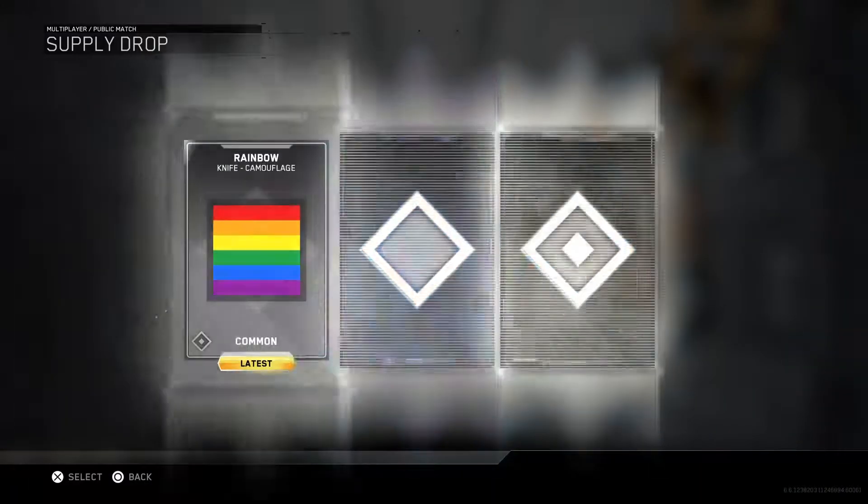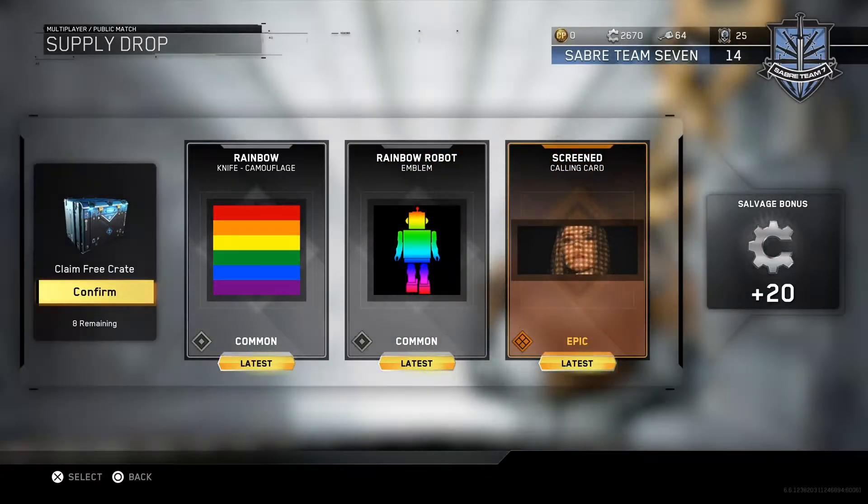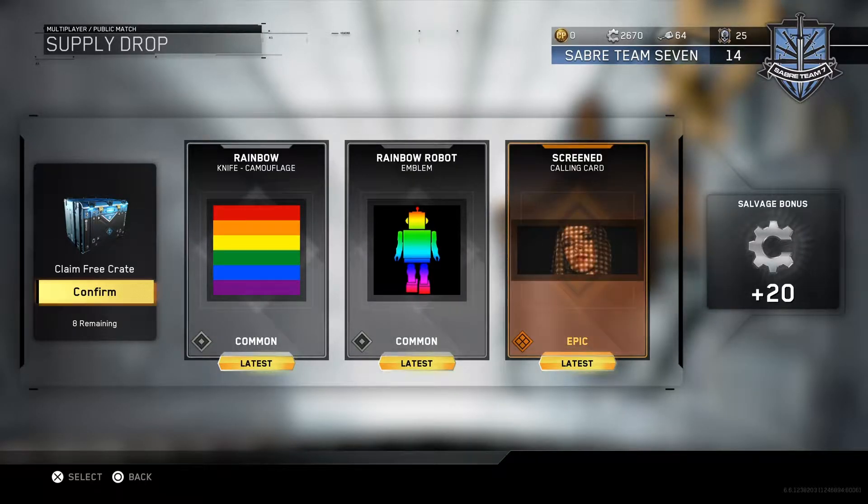Let's get this next one and see what we get. Rainbow knife. I don't know if I like that comic card — I mean, it's an epic. It's kind of a waste of an epic, I think. But it's alright. The rainbow robot's not bad, and the rainbow knife camouflage — that's cool how we got two of those in the same pack.